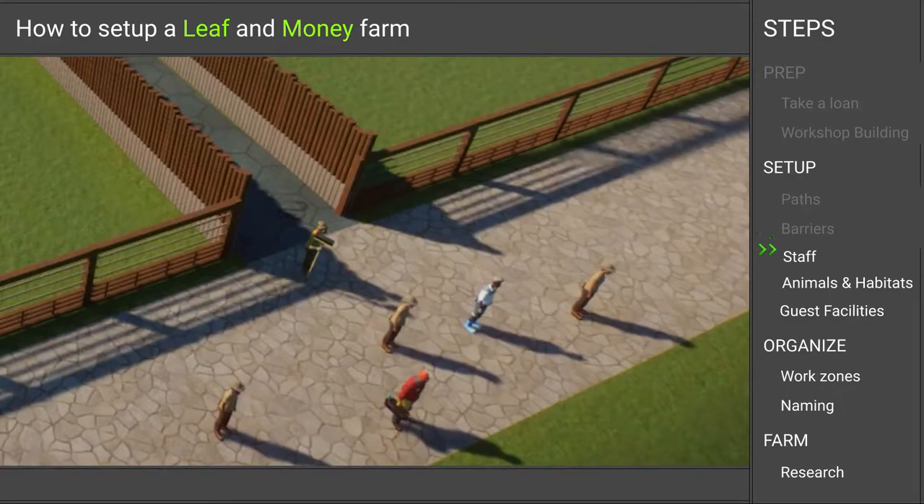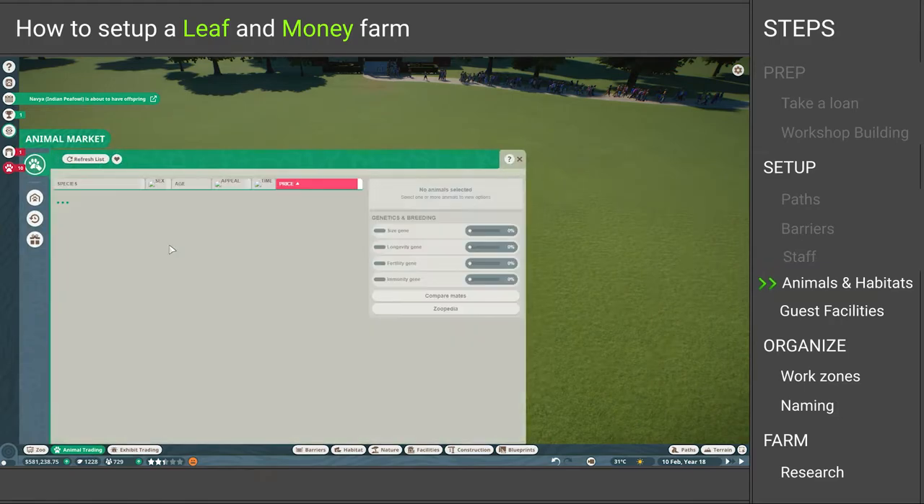We need some staff. I went for three keepers, one mechanic, one doctor, and one zoo keeper, but as it turned out four keepers are actually better — basically one for each habitat.